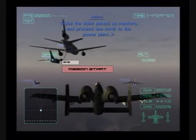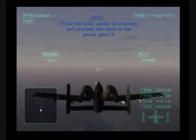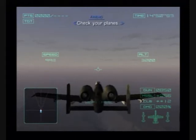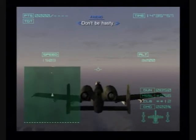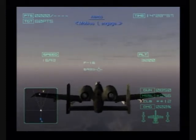Use the solar panels as markers and proceed due north to the power plant. Check your blades. Check SIGs while fighting. Don't be hasty. Don't worry — just remember all that you learned during training. Globius-1, engage.